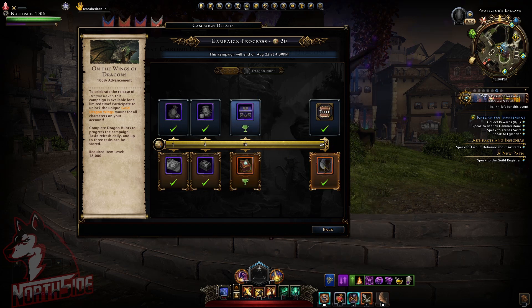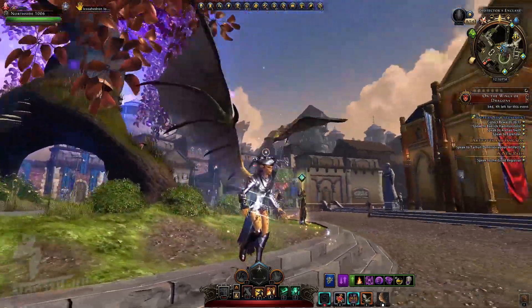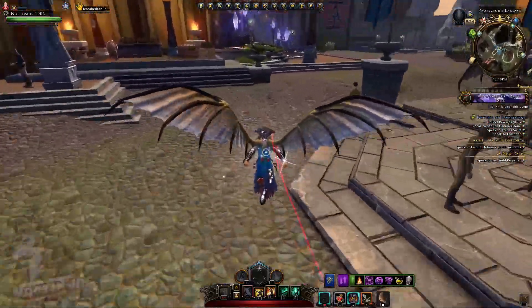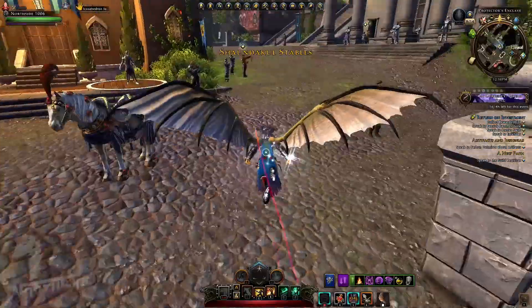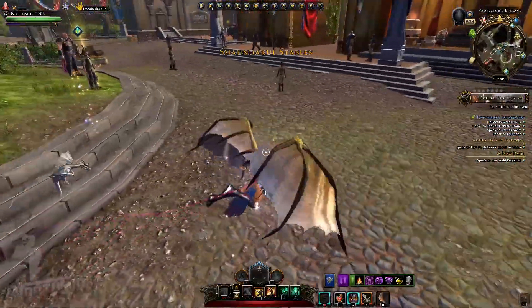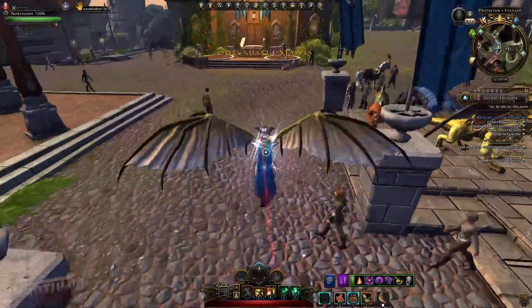I'm on a previous shard and I was a little bit ahead, so I wanted to show you how the mount actually looks. It doesn't look so much like bat wings as I thought initially. You can see if we move around, it's similar to celestial wings — it's just a re-skin of the wings, nothing more. Pressing spacebar will make you just jump.